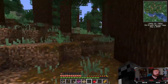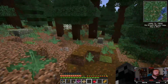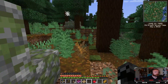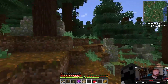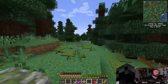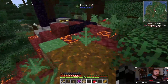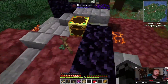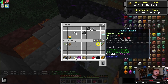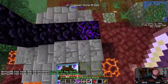I don't know how long this series is gonna be going on for — it might just be to show off some of the stuff in the pack. Loot: Obsidian, a golden sword, and a golden apple. Damn, nice find.